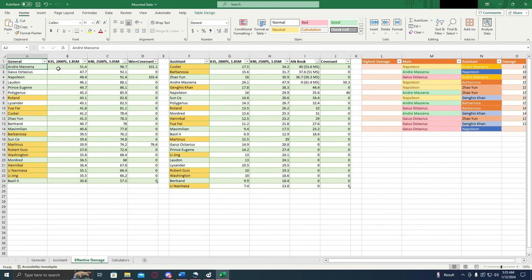Overall, five stars, full ascension specialties: Andre Messina is number one, Gaius Octavius number two, Napoleon number three. If you count in their skins and their covenants, Napoleon is number one, Andre is number two, Gaius Octavius is number three. If Gaius gets a covenant in the future or a skin that gives him some decent buffs, he might become number one. But for right now, Napoleon is number one, but only if you can get the covenant — especially the covenant, because that's five percent march size.